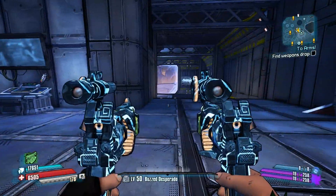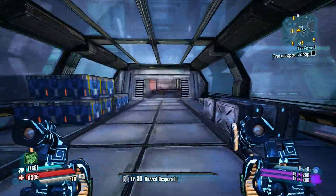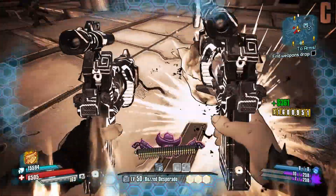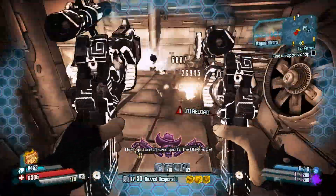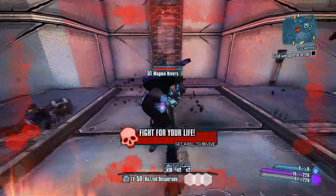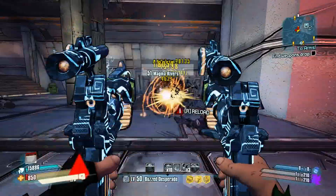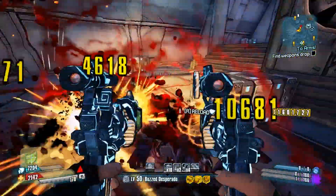When you spawn in Triton Flats, you'll be facing this direction. You want to just head right underneath this crystal and head through the hallway. The reason why this is such a fantastic farming location is the mobs in here are relatively easy, they give decent XP, there's many waves of them, and you can see all these guys spawning out of the caves. You can kill the unique mobs which give extra XP — like Magma Rivers here is an example of one of those guys. That's okay, I'm very squishy being Nisha, but we do the DPS so it doesn't matter.